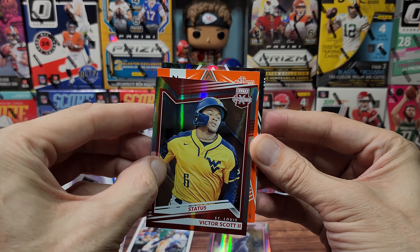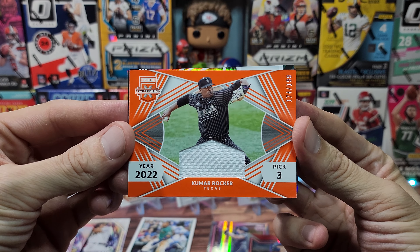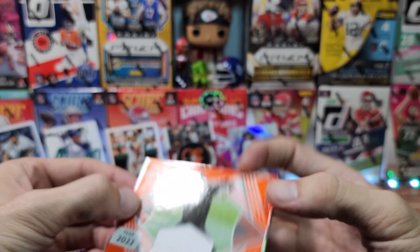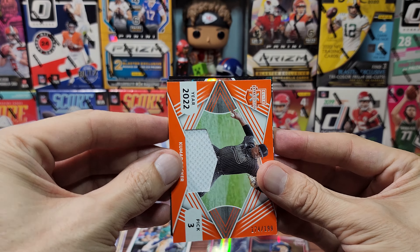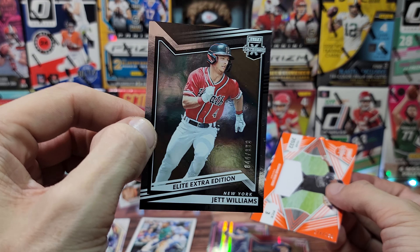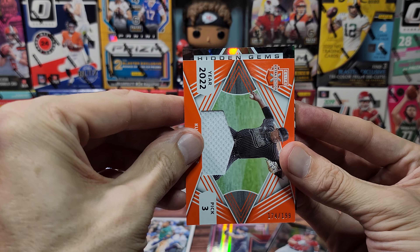Card number two, we have Victor Scott II for St. Louis, and this is numbered out of 299 — it is number 218. Here we have a thicker card, must be a mem card. There's only one mem card, which means one should be an auto. It is Kumar Rocker for Texas, 2022 third-round pick number three, out of 199, he is number 174. It says player worn.